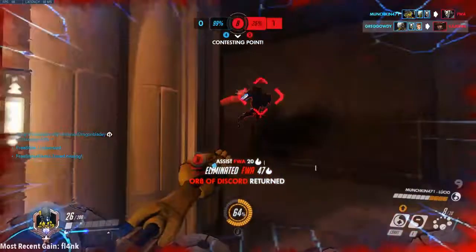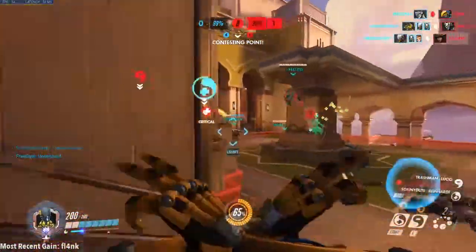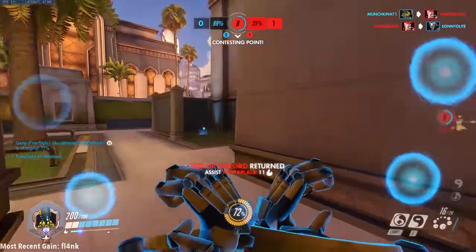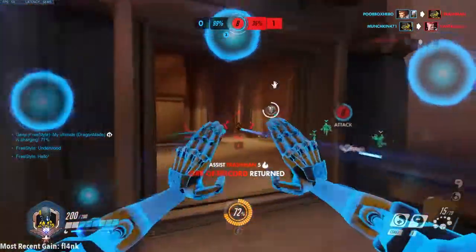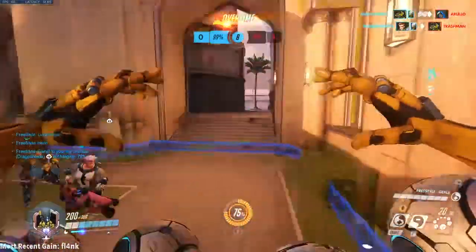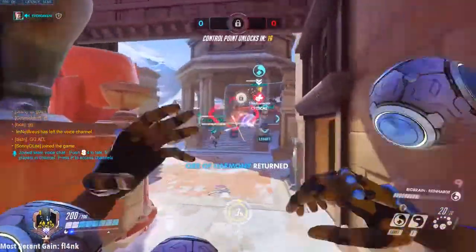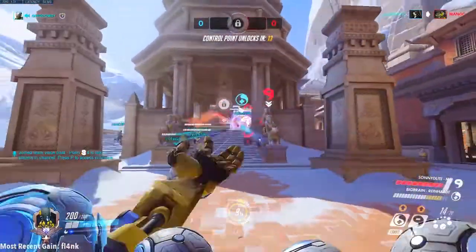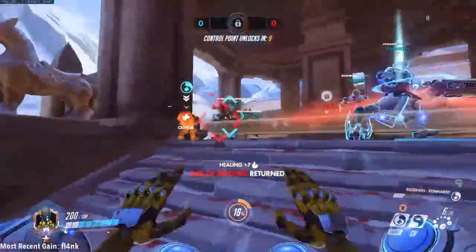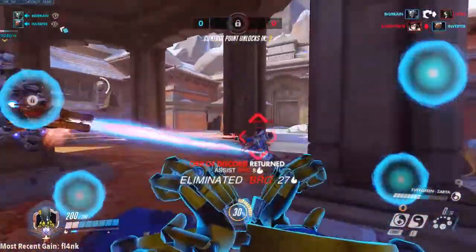My last tip on where to place your Discord is to place it on whomever your team is focusing. The Discord Orb gives you, the Zenyatta player, the mantle of target calling. But what if your team isn't responding to your Discord placement? In that case, place it on the enemy hero your team is focusing. This is also a good tip if you don't know who to target call — just recognize where your team's intention is and place your Harmony and Discord Orbs where the fight is going on. You can see enemy health bars; if you see one that is close to being done, throw it on them to make sure they are finished off.